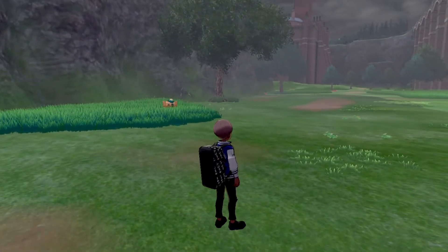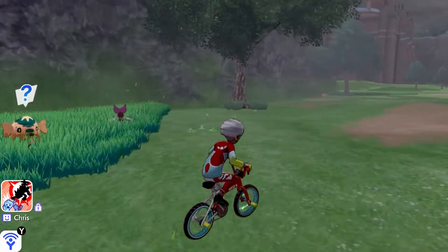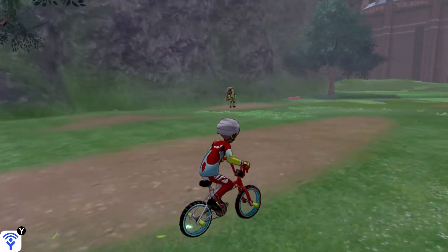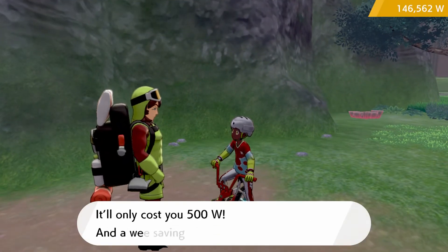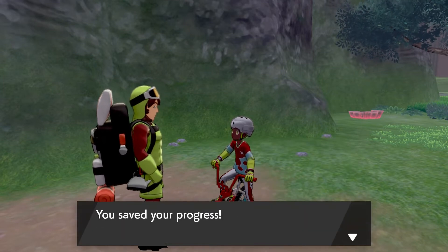In order to evolve this Pokemon, all you will need is a Leaf Stone. You may wonder where you can get a Leaf Stone if you don't have it. The easiest way is to head over to the Digging Duo. Just fly over to the Nursery in the Wild Area and then go over to the right where the Digging Duo is. The one on the right is the Stamina type, so he gives you all the Evolution Stones and you'll be able to get the Leaf Stone from him.